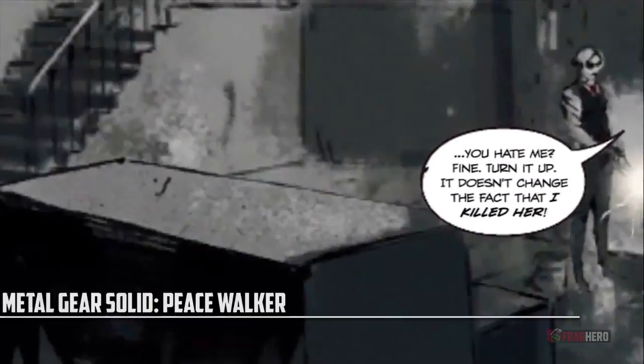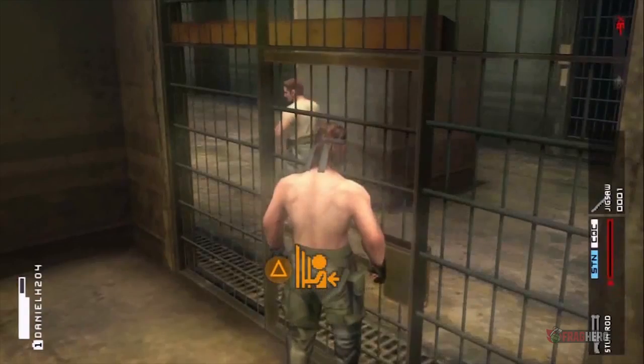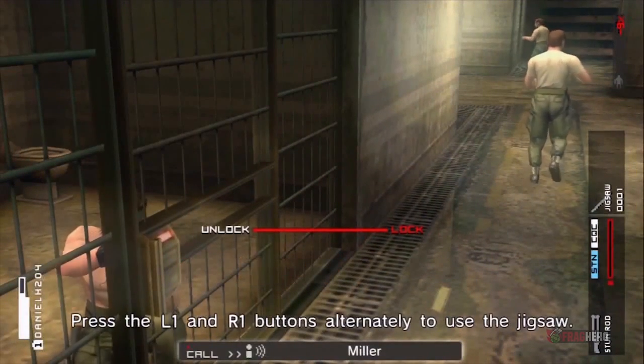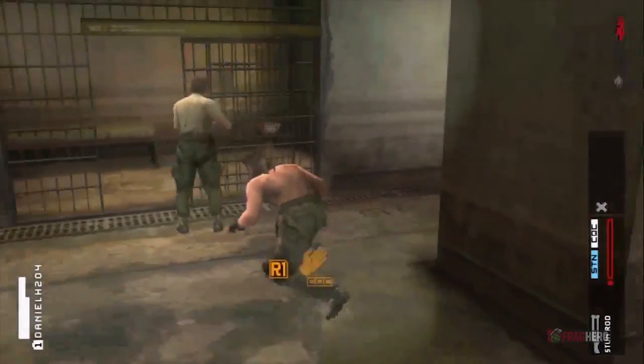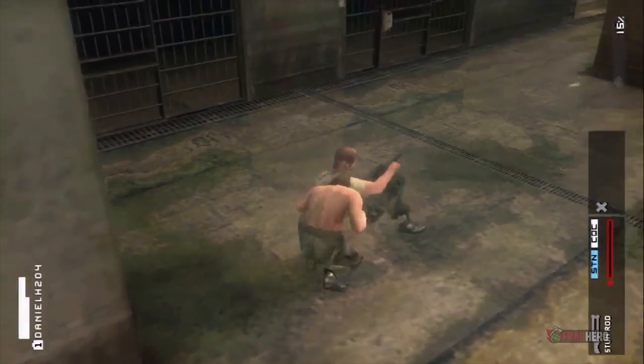Thrown into a damp detention cell after being submitted to skin-crawling torture methods such as dreadful electroshocks, Snake has to pass through hell and worse to finally make his way out of Coldman's prison facility. Pulling out a razor wire stitched into his chest and using it as a makeshift lock-picking device, Snake must wait for the right moment to sneak out of his cell and take on the guards bare-handed and chested, like the fearless hero he is.